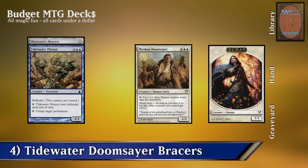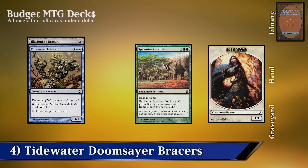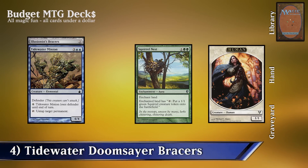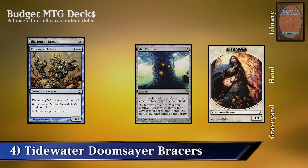We can replace Thopian Doomsayer with Spawning Grounds, since Tidewater Minion can untap a target permanent which includes a land. In that same vein, we can also replace it with Squirrel Nest, or with Myr Turbine for colorless tokens.